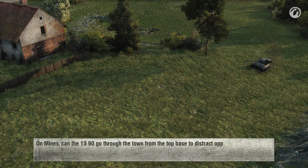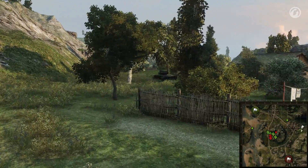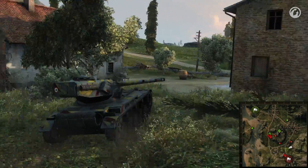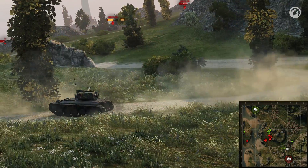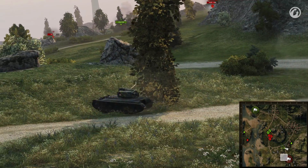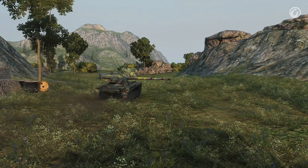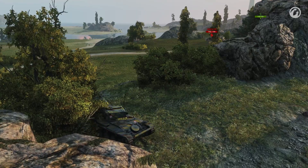On Mines, can the 13 90 go through the town from the top base to distract opponents? This is not the best idea, since this move can be spotted in advance by the T1 in the village. You can try it if the enemy has no Tier 1s and if you know where the enemy is, like hugging the hill — this way you can safely escape if things get rough. Even if just one tank is left in the base around J7, you shouldn't go through the village at all. If the enemy setup is heavier than yours, it's better to occupy the hill, where you can effectively scout and deal damage if the enemy stays close to the climb.